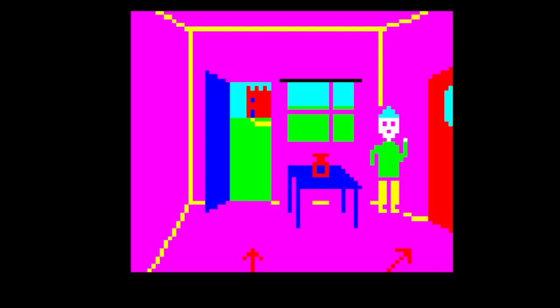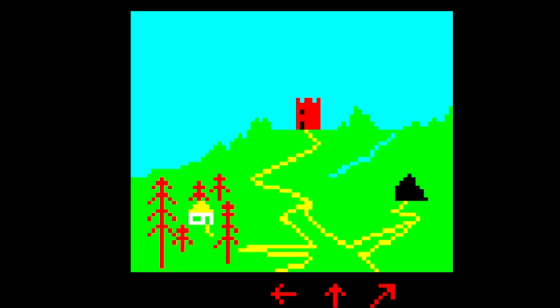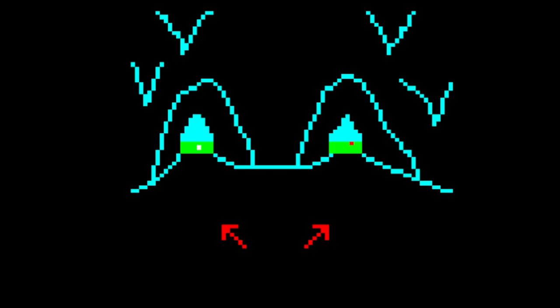Now bear in mind this is 1984 on school computers. I think the idea is that you play the game without the jam, and then you learn on a second playthrough that you need to get the jam. Let's go back out of here. You can see the red castle again, and the house in the background. If I go left there's a house, if I go right there's the castle. If I go back we can go to the cave: 'It is very dark, will you give me your spade for a torch?' You can see just about in the distance there's a red castle on the right.